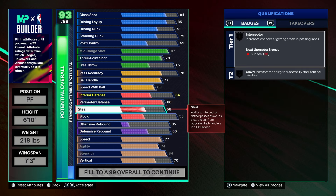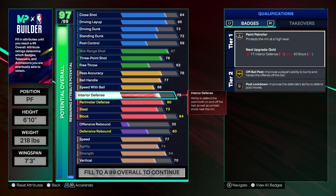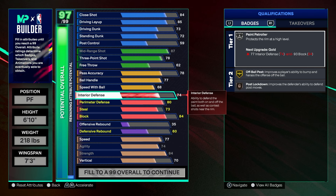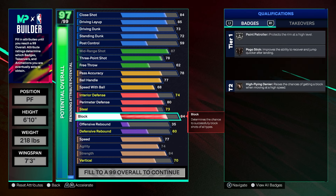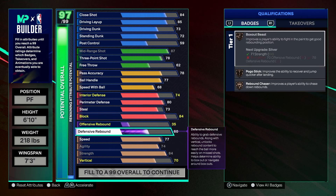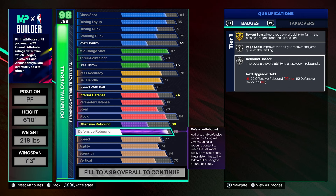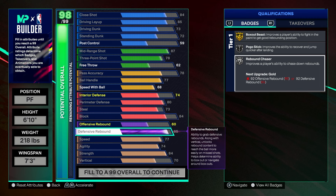Defensively, we're doing 73 steal so you can get Silver Interceptor, one of the best defensive badges in the game. We're doing 84 block, which gives you the ability to block shots, especially combined with 74 interior D — so you've got Paint Protector, Post Lockdown, and Hot Flyer Denier to swat a lot of stuff out the paint. We're giving him an 85 defensive rebound, which gets you Gold Box Out Beast, Gold Pogo Stick, and Rebound Chaser.